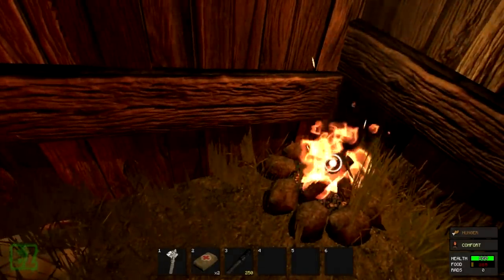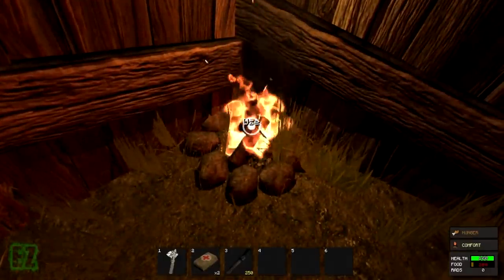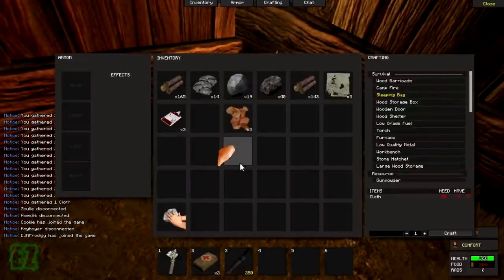Alright guys, this is a guide on how to cook food. So you need a fire and you need food of course — raw food.